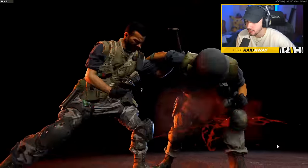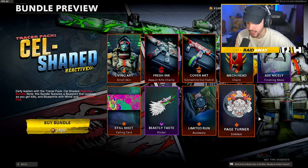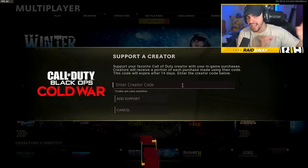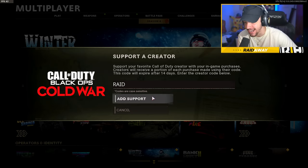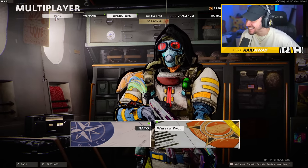We get a charm, a finishing move — let's check it out. Okay, the calling card, sticker, accessory — pretty interesting bundle. Of course if you guys are purchasing any bundle within the Call of Duty shop, make sure to use my supporter credit code, it's just 'Raid'. It takes two seconds to add and it really supports me.